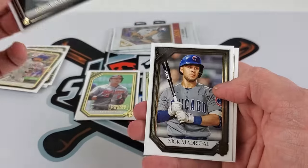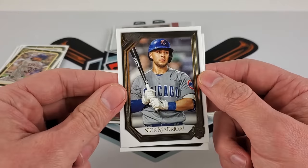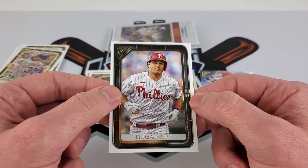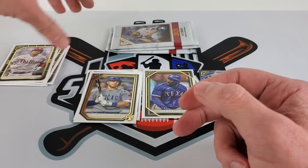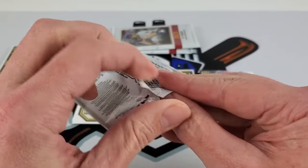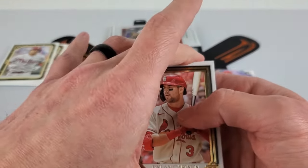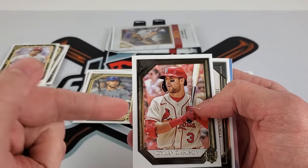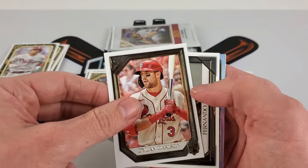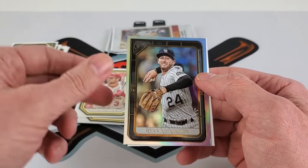Nick Madrigal on his Cubs uni — we'll see a lot more of that hopefully this upcoming year. JT Realmuto — one of the better catchers in baseball. It's definitely getting thin now that Buster's gone. Dylan Carlson rookie card — I got the auto of this card and it should be coming back from SGC in the mail. We'll have a video up on that.